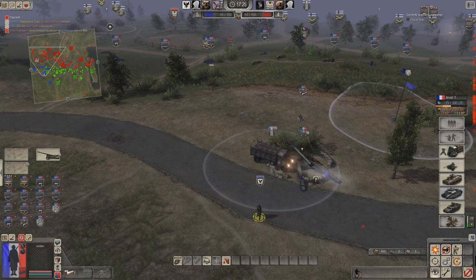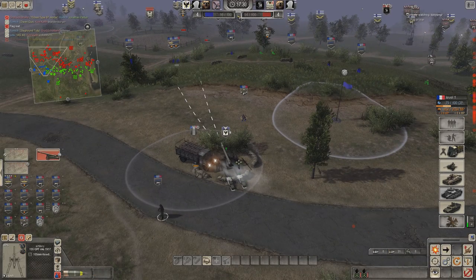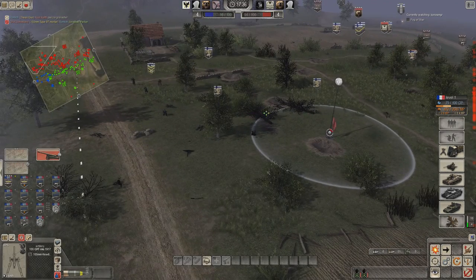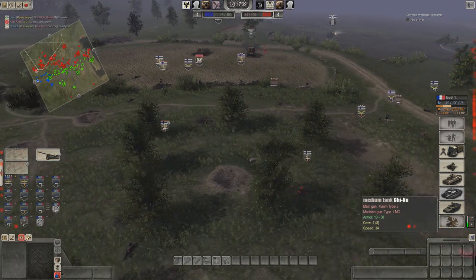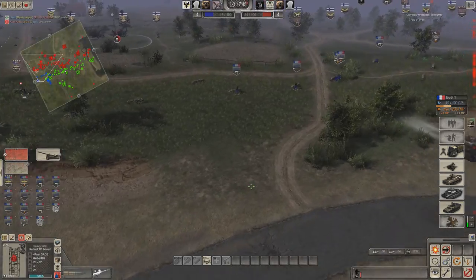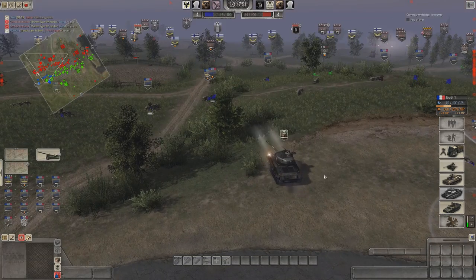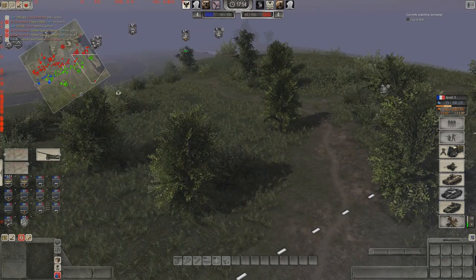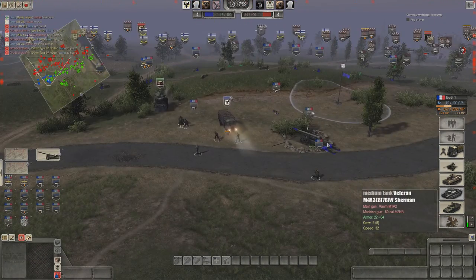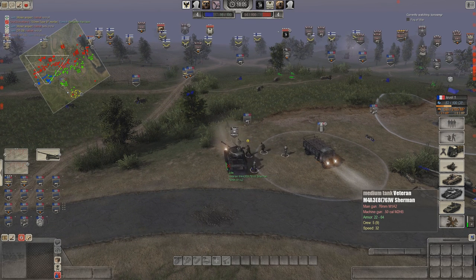Jutsuka is lucky to be alive with this veteran Sherman. The other Brandenburger died but there's another one here. Officers cost about 460 MP in the mod now — that's definitely worth it, good choice. Konos and Jutsuka are trying to hold this flag. The Brandenburger's been pinged — looks like he's been found and pinged again. Jutsuka is not going to be yelled at by his teammates anymore.